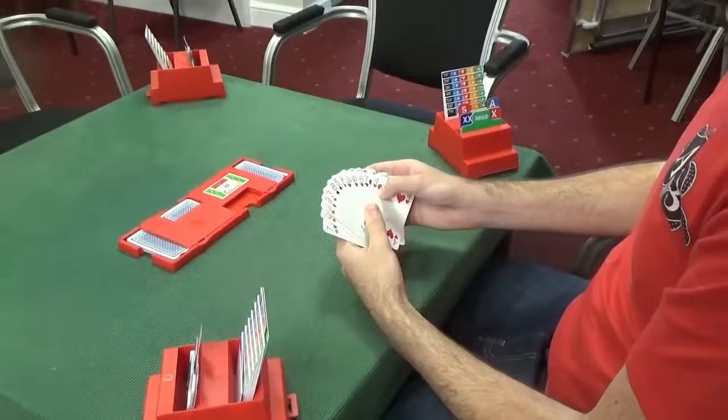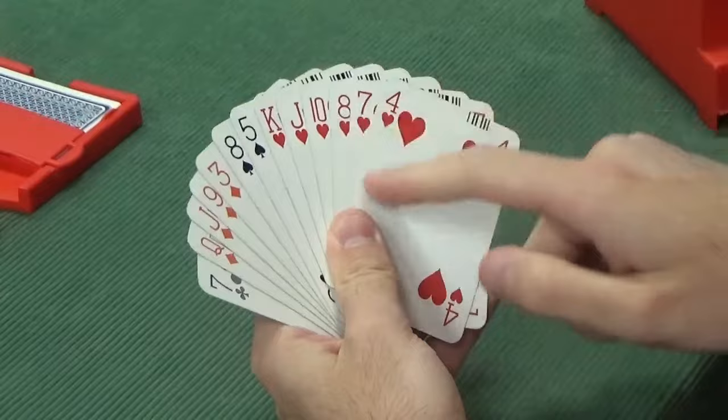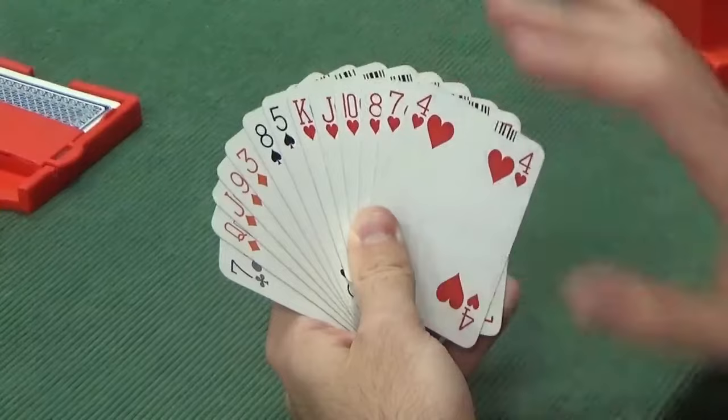East has got an interesting hand. We've got 7 points in total and a 6-4-2-1 shape. Importantly, we've got a good quality 6-card suit. So when you have a 6-card suit or longer of reasonable quality, you can open a pre-emptive bid — that's assuming you haven't got enough points to open 1, which we don't. So we can open a weak 2 here in hearts. Good quality heart suit, not enough points to open 1, but a good quality 6-card suit.